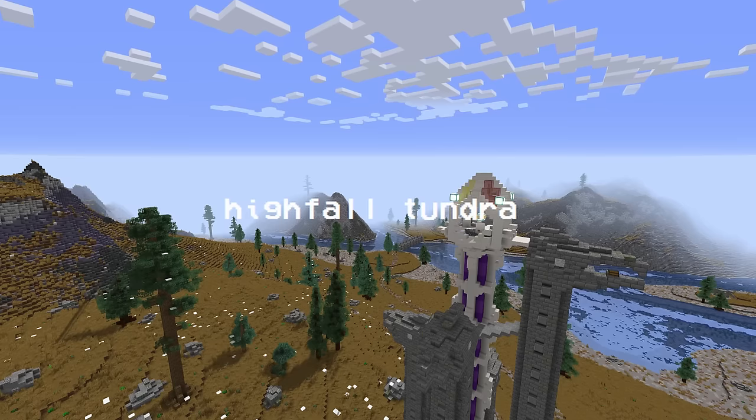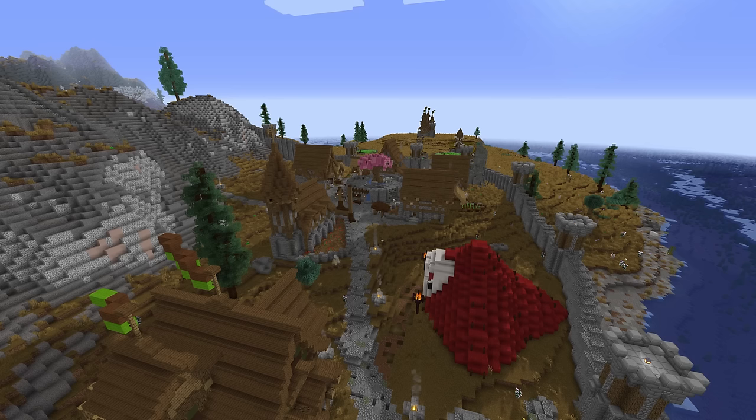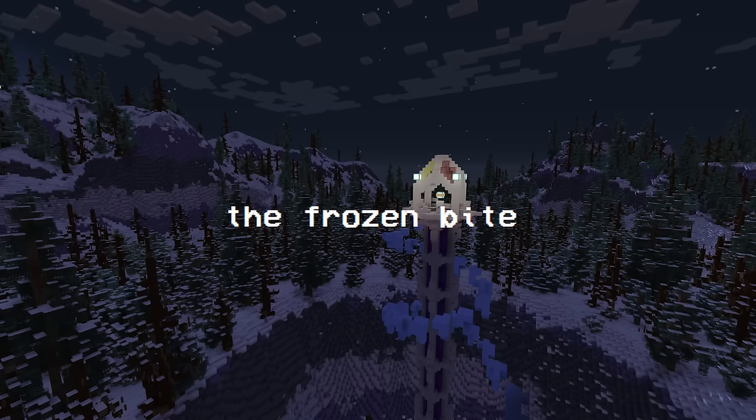Getting a bit colder now, we're heading into Highfall Tundra. Right near the tower, you've got a small village simply called Highfall. The water you're seeing surrounds Highfall and makes a lake just behind it. As you keep going north, you'll notice it's getting colder and there's a bit more snow.